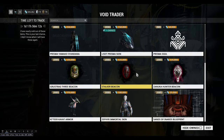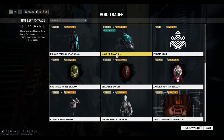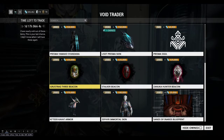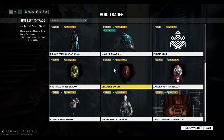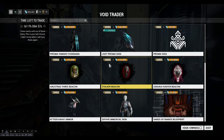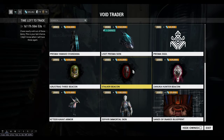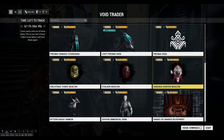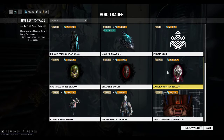The beacons — the assassination beacons: Grustag 3, Stalker — he drops the Broken War, War, Hate, Despair, and Dread. And then the Zanuka Hunter drops parts for the Detron, I think.